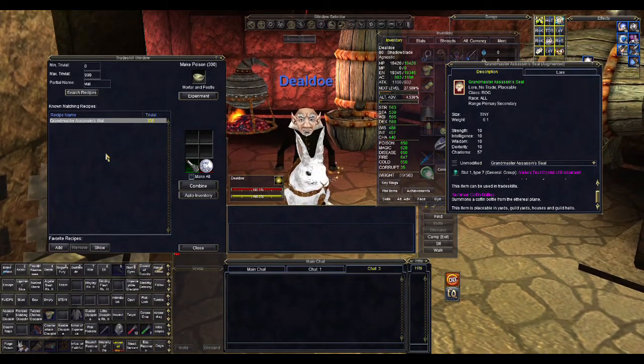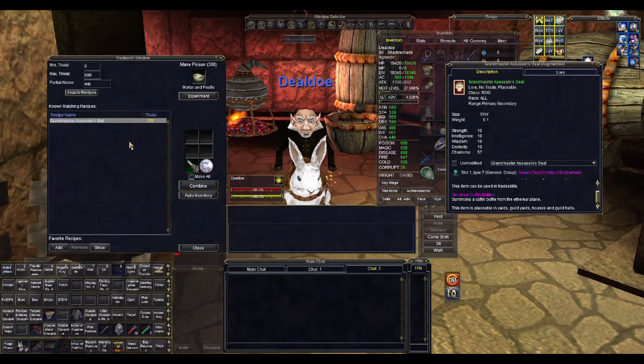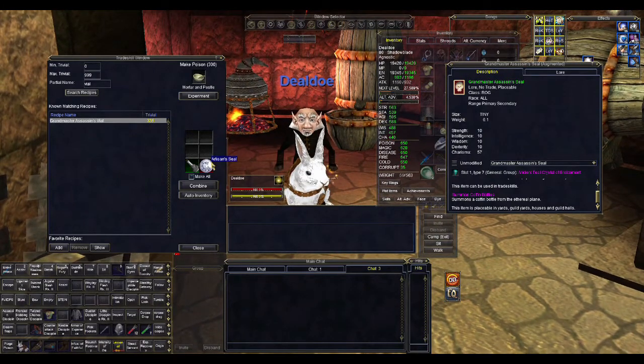These ingredients ultimately let you make an unfired artisan seal, which you then fire to produce the artisan seal. You then use poison making with that artisan seal and a sealed poison vial to make the Grandmaster Assassin vial. The two methods to make the seal — the most costly part — are: make it yourself for around 3,500 to 4,000 plat, or buy it.